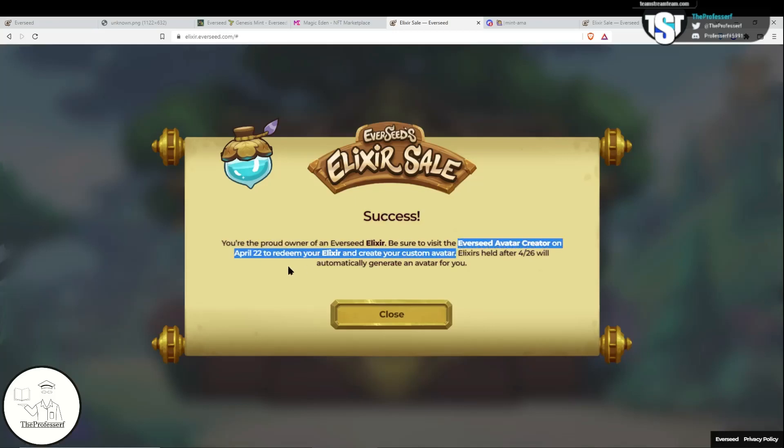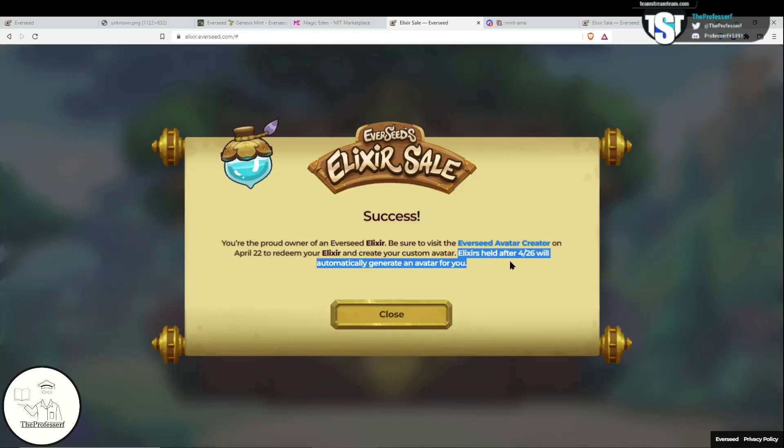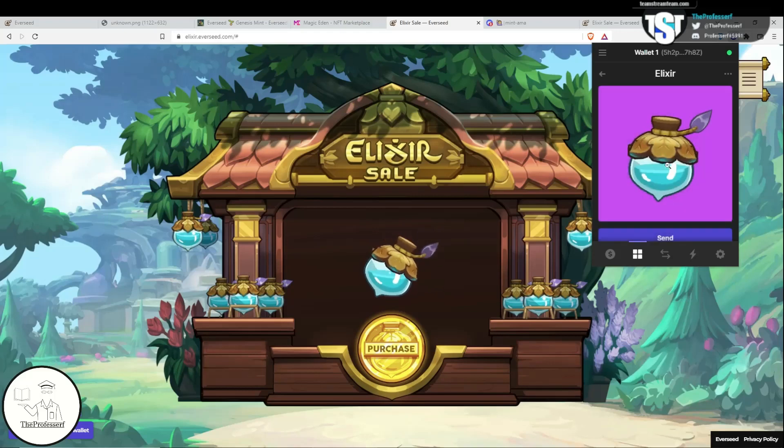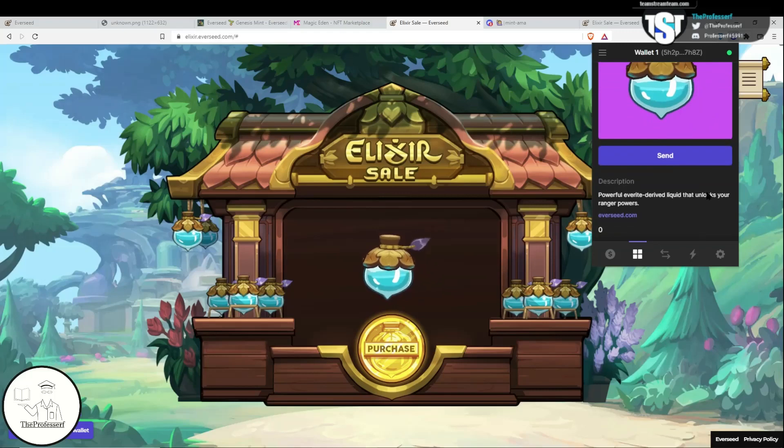Remember, the next important date now is April 22nd — you have to redeem and use your elixir to start customizing your avatar. If you're not able to use your elixir by 4/26, you will automatically receive a randomized avatar. If you go to your Phantom wallet and click into the collections, you'll be able to see your elixir in your wallet as a collectible. You're not going to be able to send it because it's frozen and untradeable. The elixir is a powerful Everite-derived liquid that unlocks your Ranger powers.